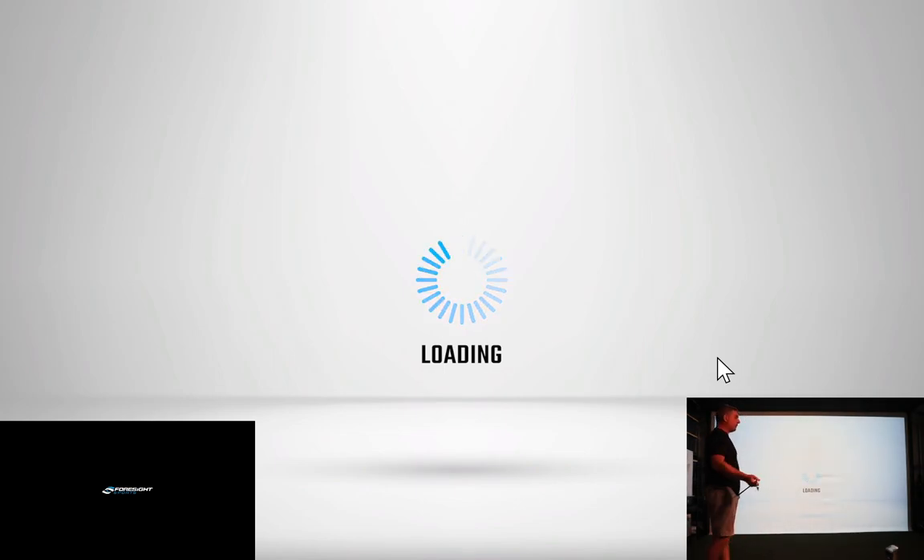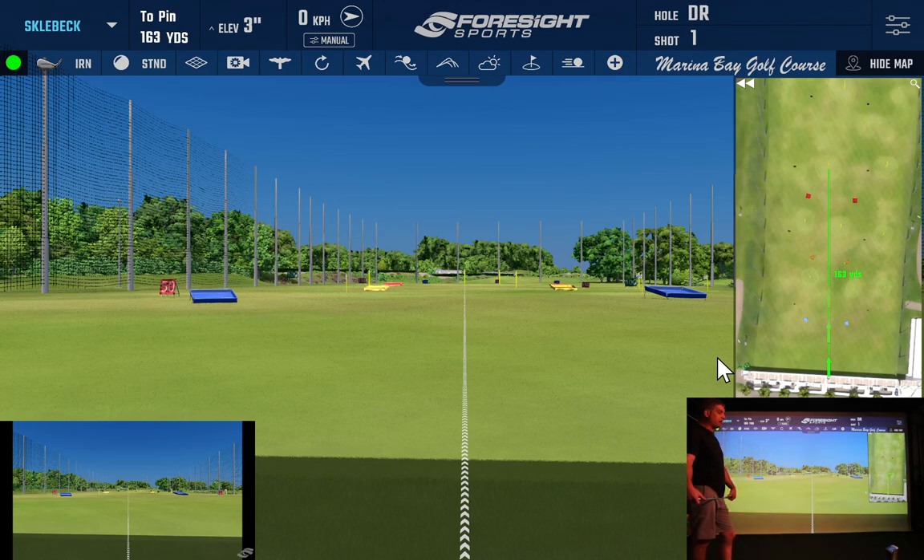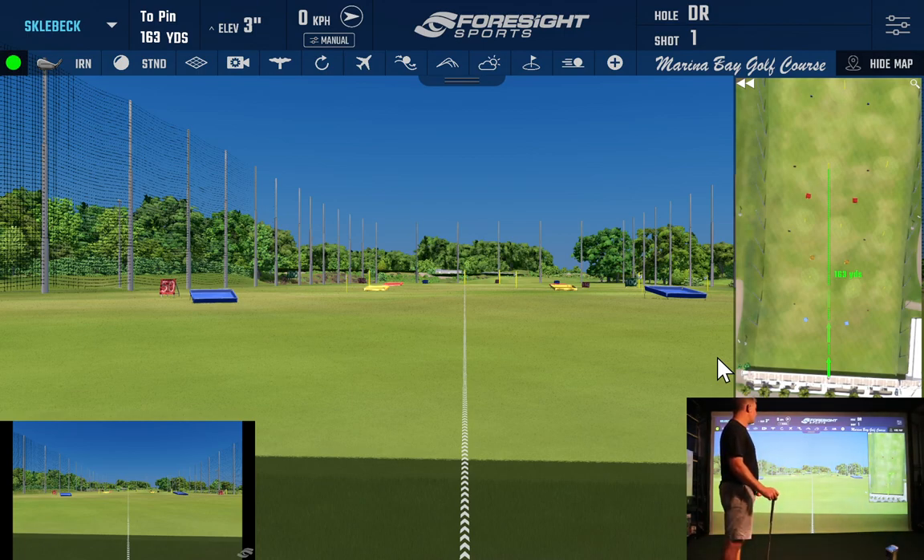One thing with the driving ranges is that a lot of the courses on FSX are actual driving ranges from all over the world — Canada, the United States — and they are the real driving range at those particular courses. This one is the real driving range at Marina Bay. The one big difference from the Foresight generic range is in the top left-hand corner you can't actually change the distance of your tee position. This one always tees off from the same position. You can move around on the mini map and aim at different sections, but the distance is the distance, just like your real golf course range.